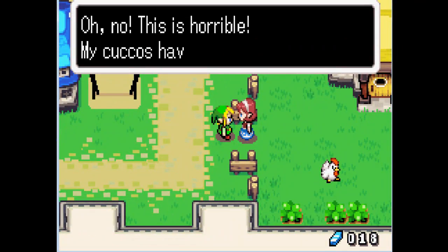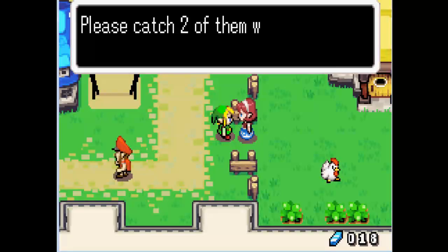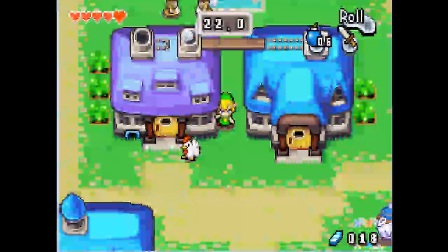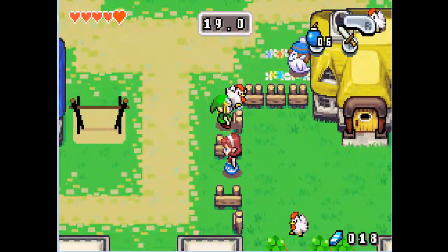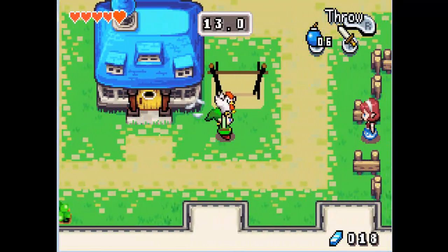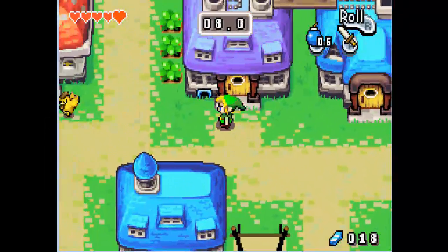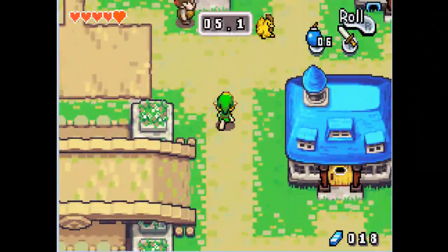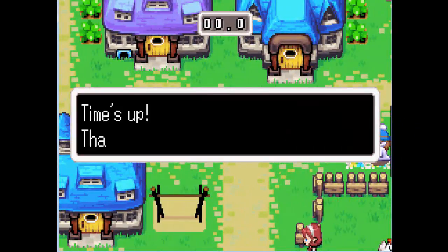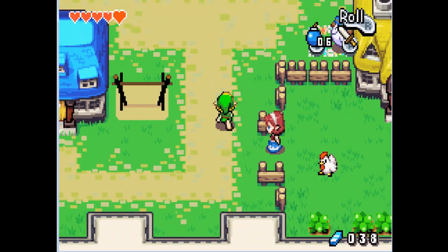Let's talk to this lady. Like Cuccos or Chucos — I can't remember how they pronounce. We'll just pick this. Put that one down here. Boom. Time's up. And of course, 10 mysterious shells and 20 Rupees. That's pretty good.